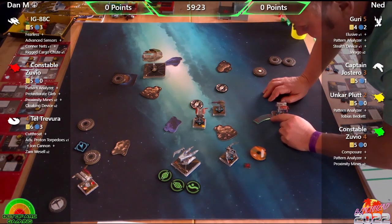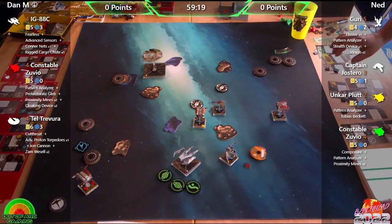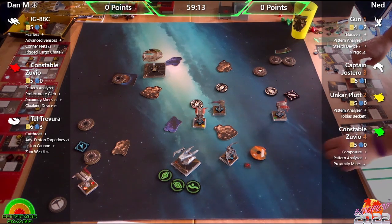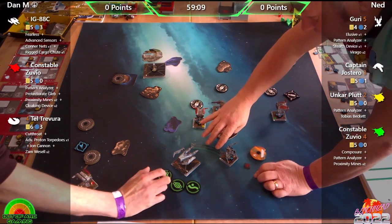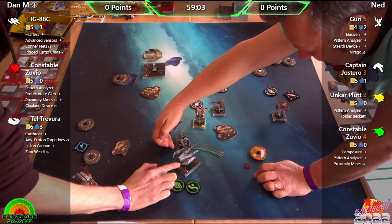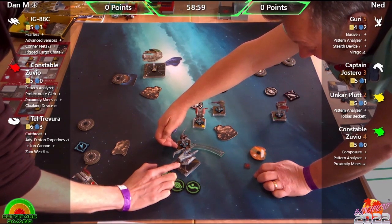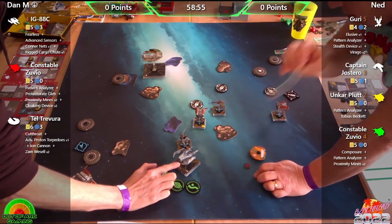A reverse maneuver appears on the board — something you don't hear often in X-Wing, as not many ships have it. It's a Pattern Analyzer reverse. Phil watches to see what Guri will do next and whether she'll bump or fit. Guri has to boost, and with a boost left she could get a ship at range one and punch Zuvio.